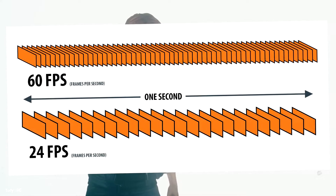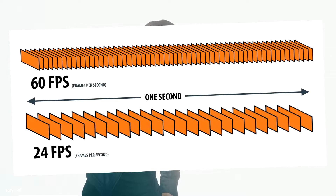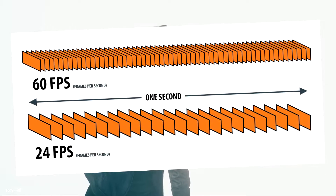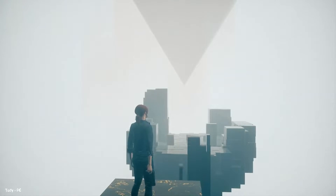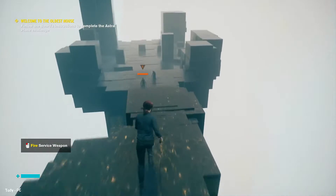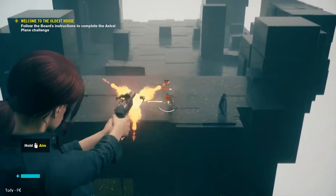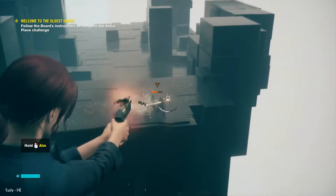Generally, 30 FPS is considered the minimum acceptable rate for normal gameplay. However, 60 FPS is preferable in most cases and provides an even smoother experience. FPS is important because it dictates how smooth your gameplay is. Low FPS can make games look choppy and difficult to control, while high FPS provides a much more immersive experience, not to mention a competitive edge.